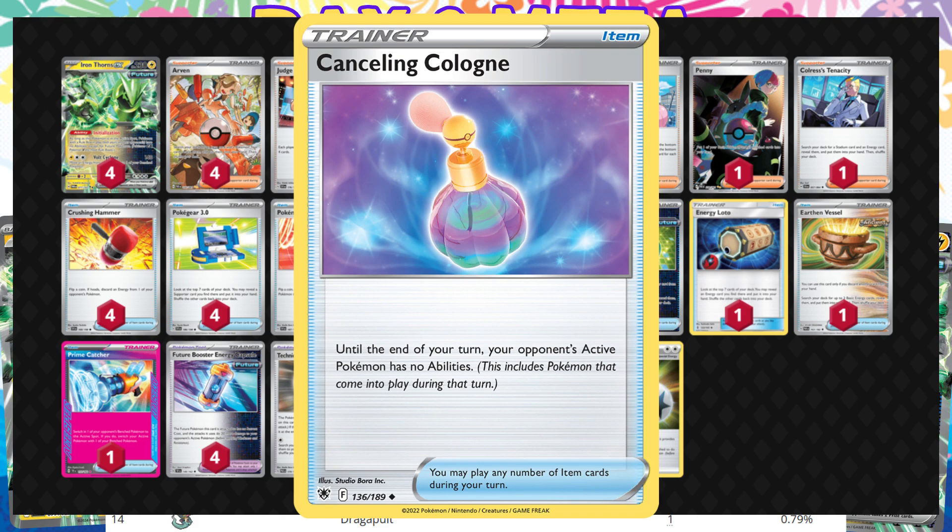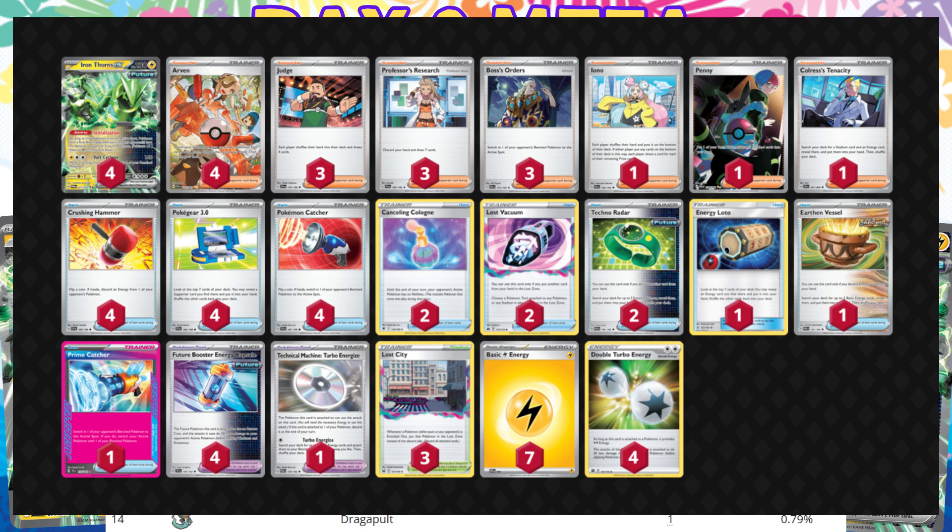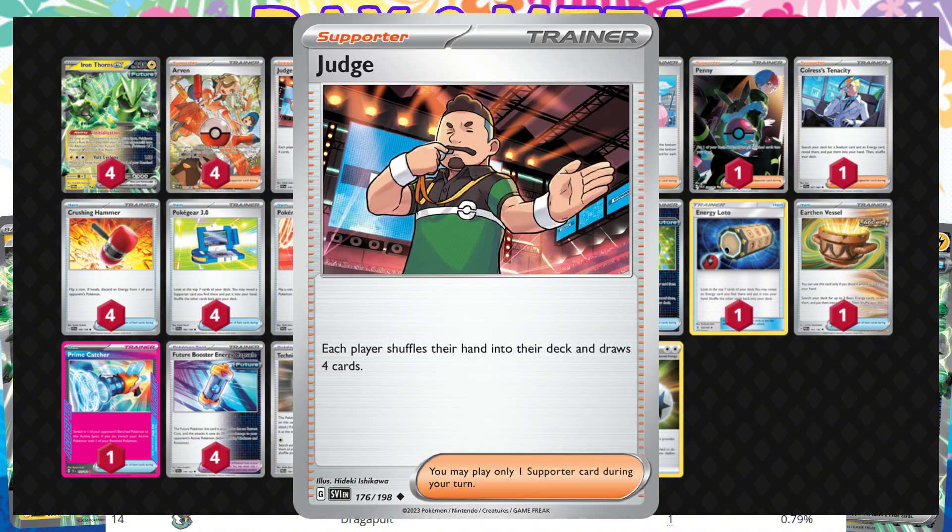We also have the Canceling Cologne and Lost City to deal with Mimikyu and get rid of them forever. There's double Canceling Cologne, in case people are running two Mimikyu or just to find it a little bit easier. We're trying to brick our opponent with a Judge at some point and hope they can never draw out of it. A lot of decks are relying on things like Sableye, Fezandipiti, and Mew EX Lumineon, and they can't use any of those cards — they can't use Greninja either. So they'll get off to a slow start, we start attacking and throw a Judge at them, and they might just never recover.